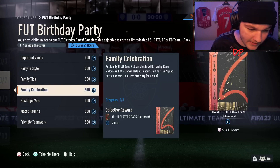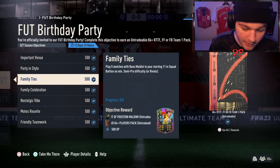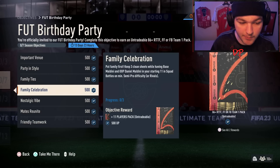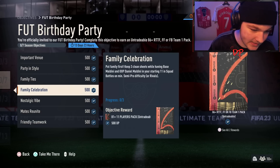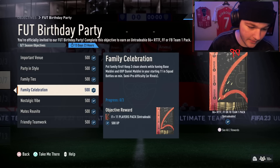Family Celebration — Put Family First: keep three clean sheets whilst having base Maldini and out-of-position Daniel Maldini, who you get for completing the player matches with Maldini in your squad, so you need them both in your team. You just need to keep three clean sheets in squad battles or division rivals.